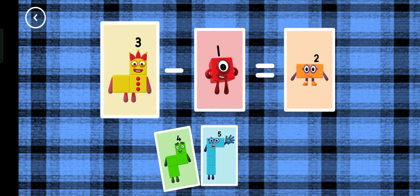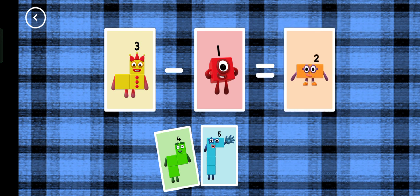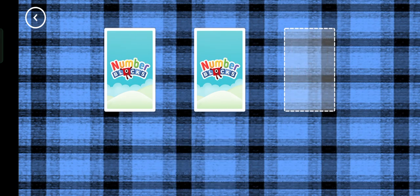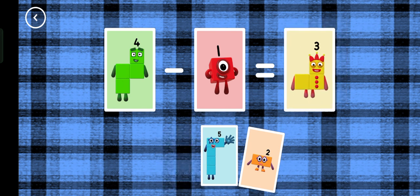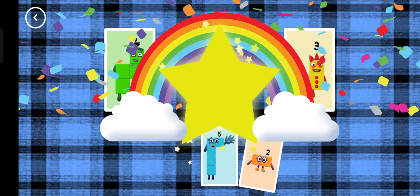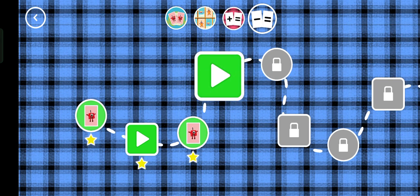Two, three, minus one, equals two. Three, four, minus one, equals three. Yay! You've earned a star. You've unlocked a new number.